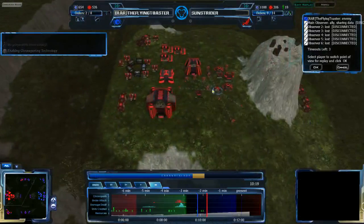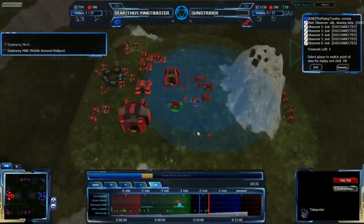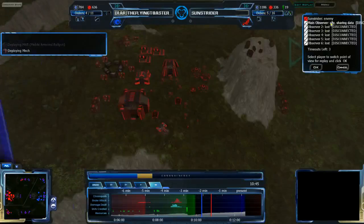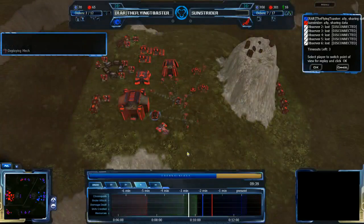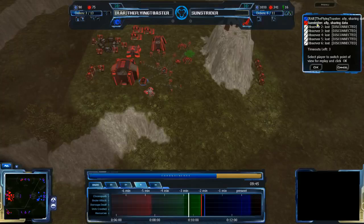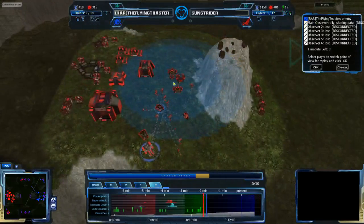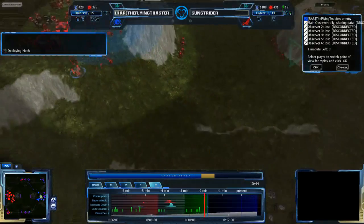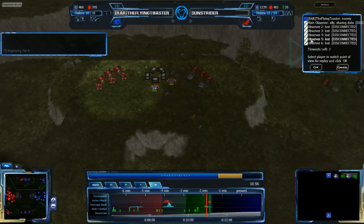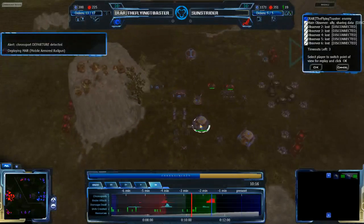Sunstrider is continuing to build forces — he has Gate Tech and two teleporters, though his attack force was decimated. He doesn't have as many Martanks as he'd like. The green time wave will probably bring a change. On the green time wave, Flying Toaster's attacks were deflected — Sunstrider will be able to defend and attack. A teleporter and slingshot will bring the attack into the Grecom base. Flying Toaster is setting up a lot of options to expand. A plasma cruise missile has been fired by Flying Toaster.